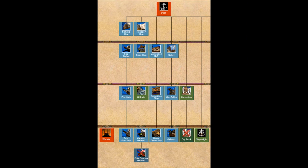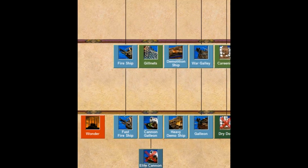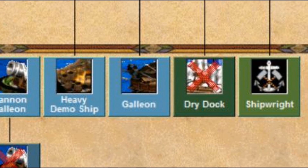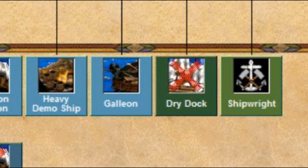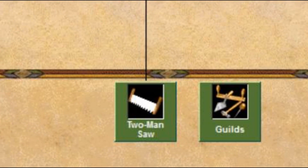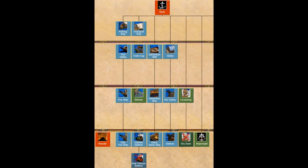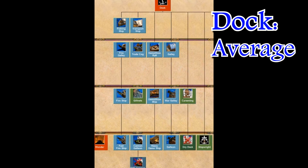The Goth dock isn't really anything special. It's not that bad because at least it has cannon galleons and the heavy demo ship, which I think is always a plus. However, do notice that they are missing Dry Dock, which means they miss the last tech granting plus 10 carry capacity. I think this actually hurts the Goths disproportionately because they are a swarm civilization — if you can't carry as many units, that hinders that. However, the availability of the last Lumber Camp upgrade means they can hold their own in a normal sea battle, so the Goths have an average dock.